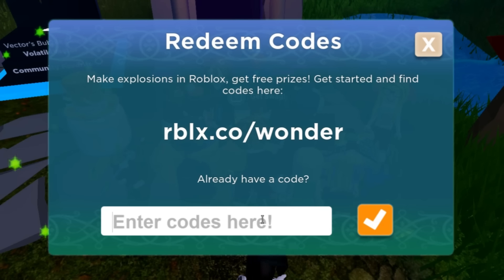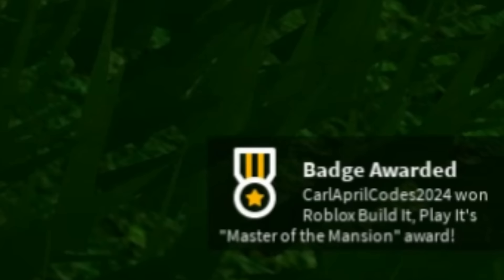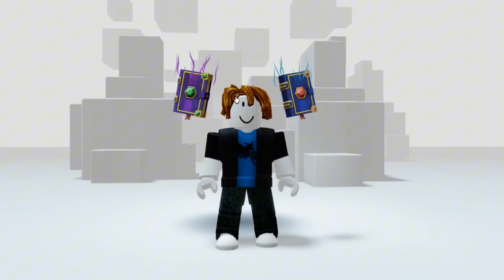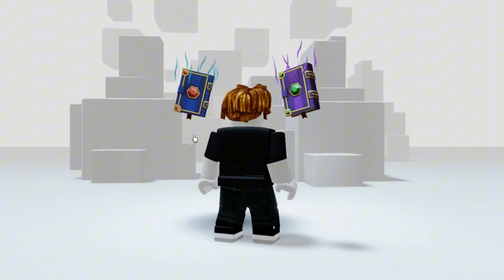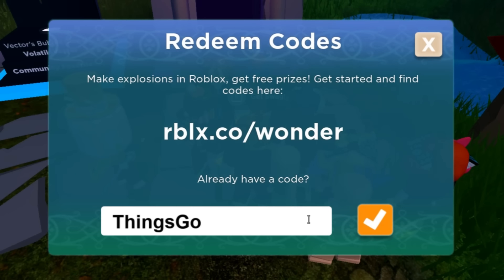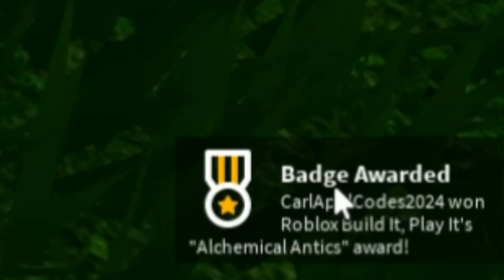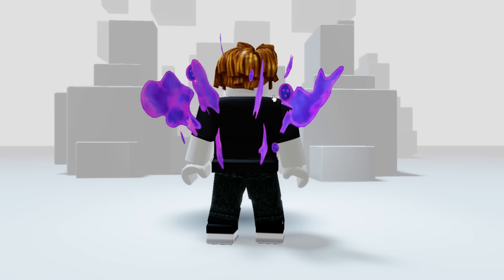And for the next code, just type 'particle wizard.' Here's the badge, and this item on my shoulder is what you get from the code. And for the last code on this game, just type 'things go boom.' Here's the badge for the last code, and this purple thing on my back is what you get from the last code.